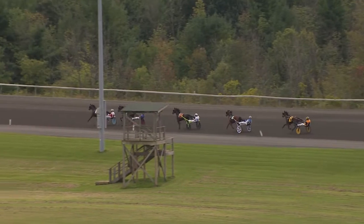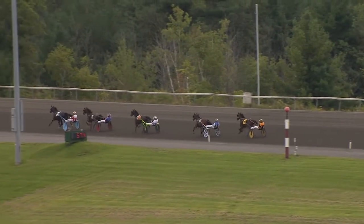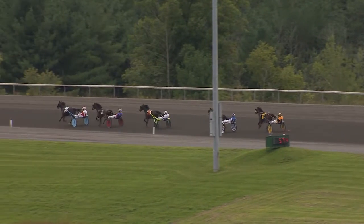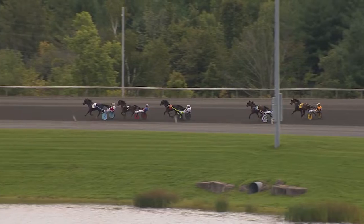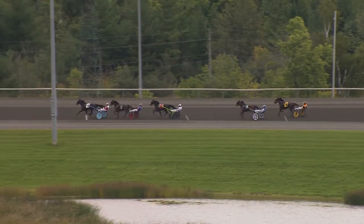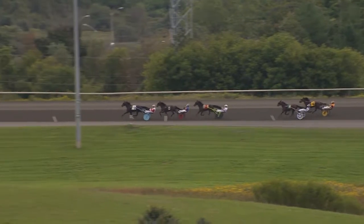Shadow Sioux by a length and a half over Manhattan Knight. The half reached in 57-4. Shadow Sioux taking them into the far turn — she has a one for eight here in her rookie campaign. Manhattan Knight in second, racing in third is Farm Girl Tough. Three Chips is in fourth, Passport Hanover comes to the outside fifth.